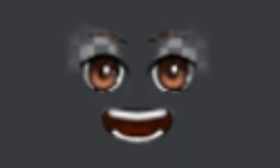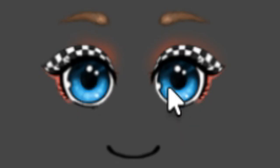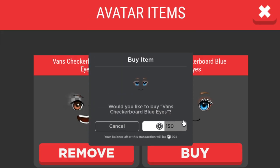This one looks like the happiest man on planet Earth, so I'm going to buy this one. And this one — she's got mascara that is checkerboard patterns, that's kind of sick. So I'm going to buy that one too.